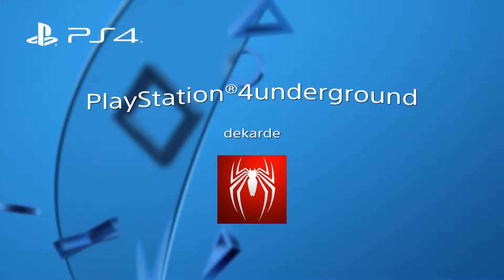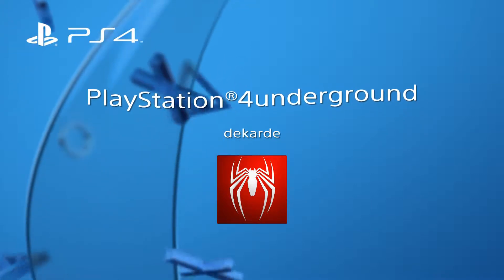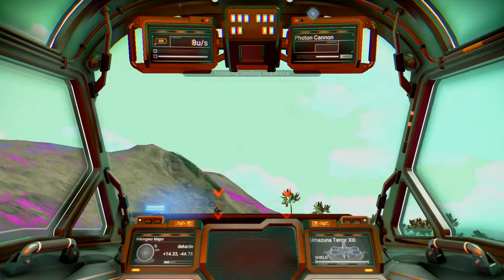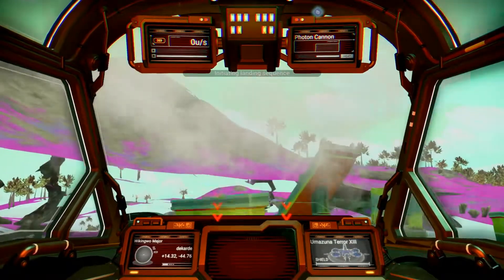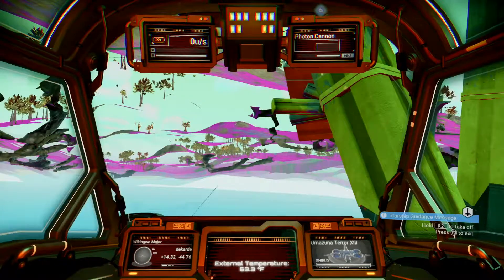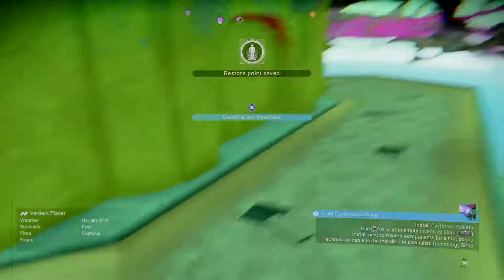Hi everybody, back with another fun No Man's Sky glitch, or bug if you want to call it. I'm just landing at an ancient ruin that is obviously underground, unless it's a pop-up. But as I land, I go straight through the surface and land on the ancient ruin underground.